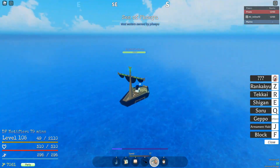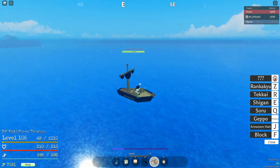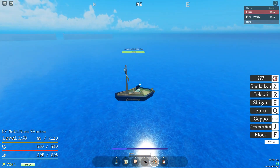After you're done, just leave the base, face your ships toward the island, and wait until another ship comes. This way, you can farm without getting your ship destroyed.